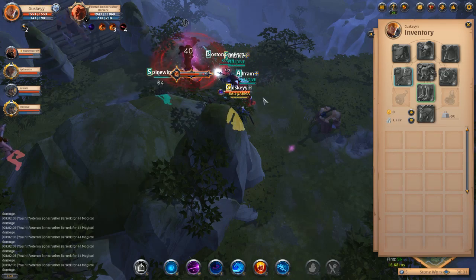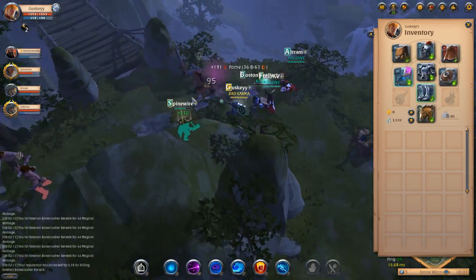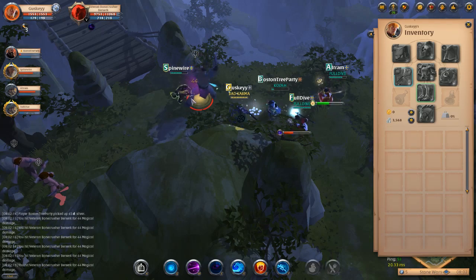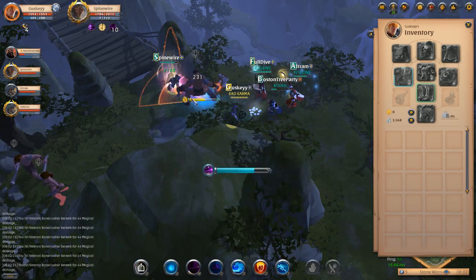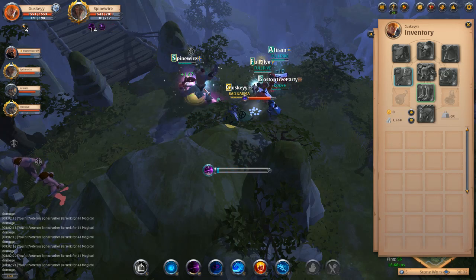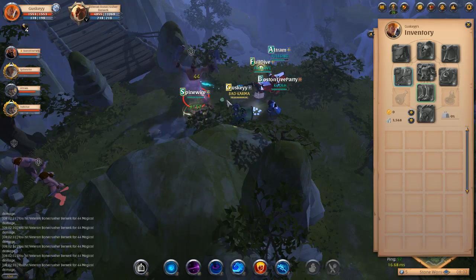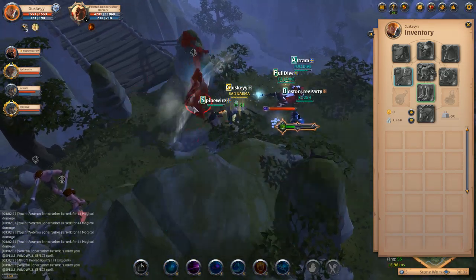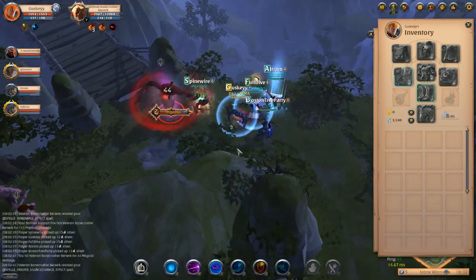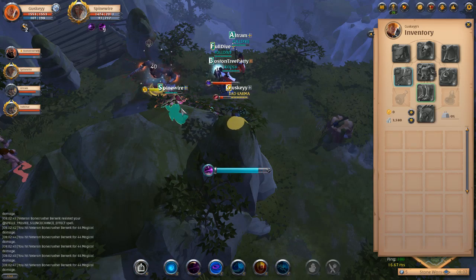Things like a crossbow with snipe — we've had 3K hits on a player, it's just insane. You should be taking this build when you've got someone who can do a ludicrous amount of damage. As support you can knock enemies away, drop your bomb, stun, put a shield on — so much utility, it's just ridiculous.